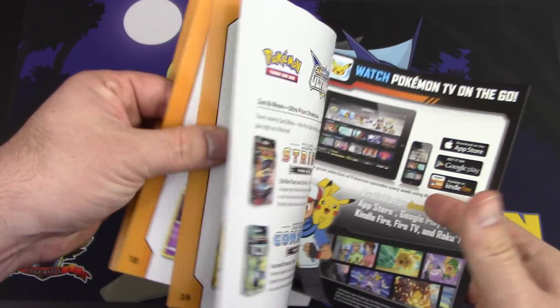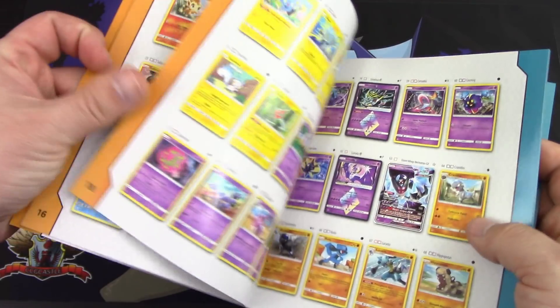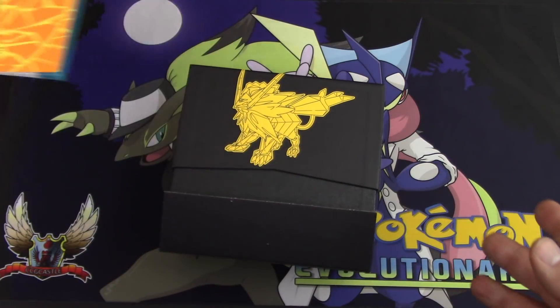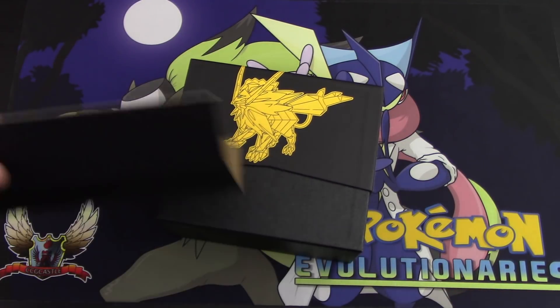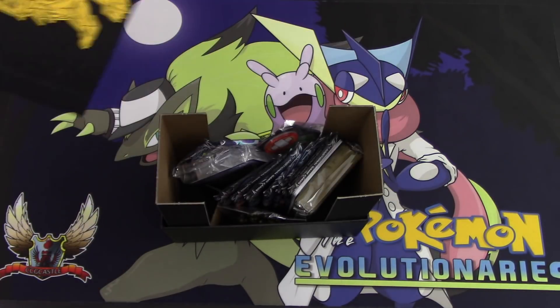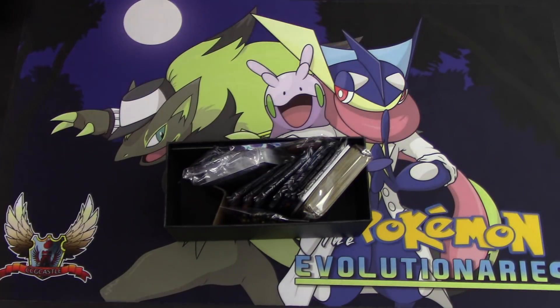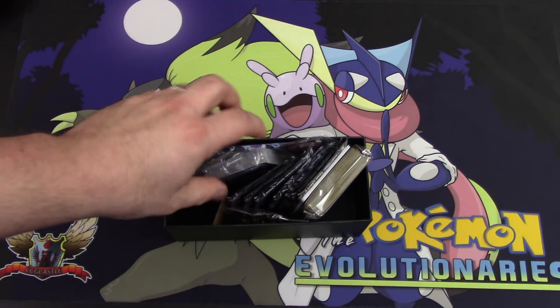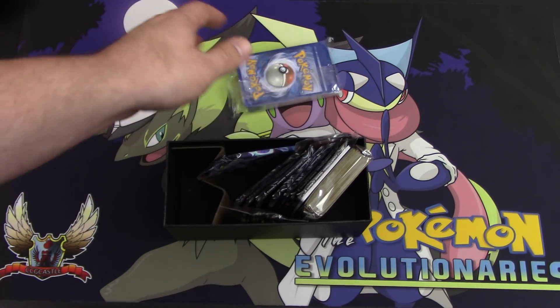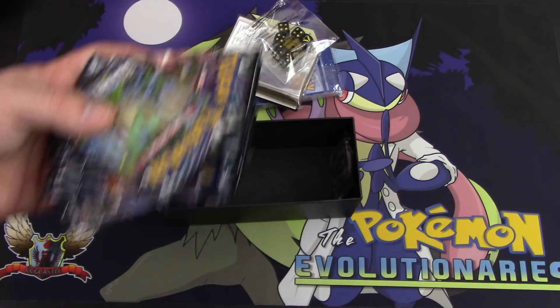That was a flyer advertisement — I forgot that was in there. Pokemon Centers have been putting them in lately and they keep throwing me off guard. Anyway, this is the player's guide. Prisms are going to be worth just two points, same as holos. We determined they're just too common to be considered ultra rares — Pokemon themselves haven't made them ultra rares by their rarity indication in the bottom corner.